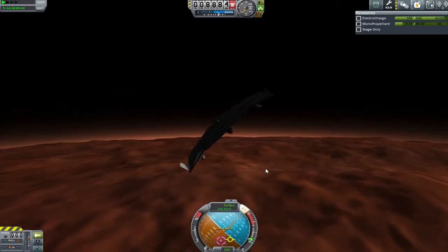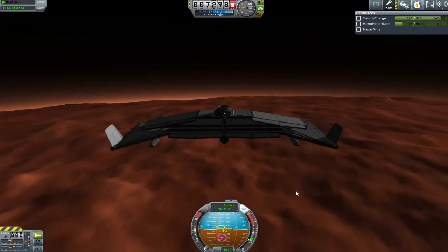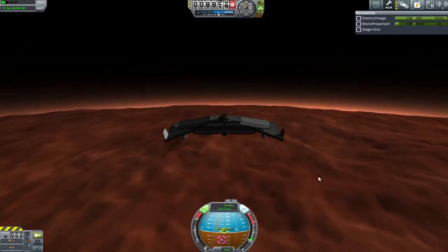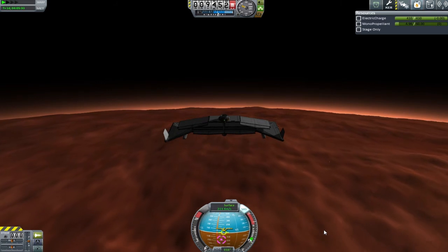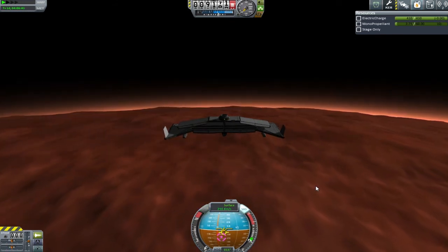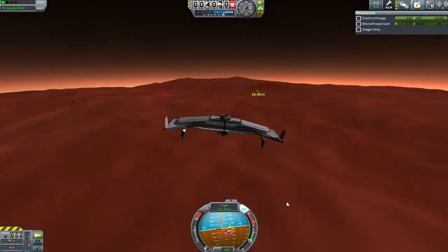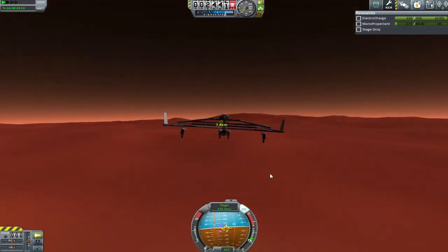I could have done a lot better now that I've had the practice, and I realized during this flight that taking science while flying doesn't fulfill the contract — it has to be taken from the surface of Juna. I had a long time to think about things. Since I'm half a planet away I'm going to do something I don't normally do: physics warp through the atmosphere. I don't love it because I don't fully trust my older computer, but for brevity we'll jump cut ahead. And here we are, within 17 kilometers of the target vessel.